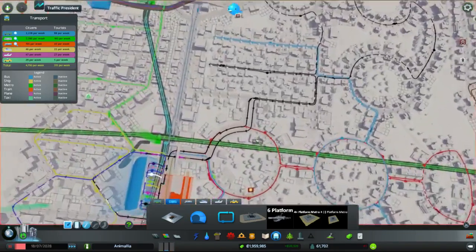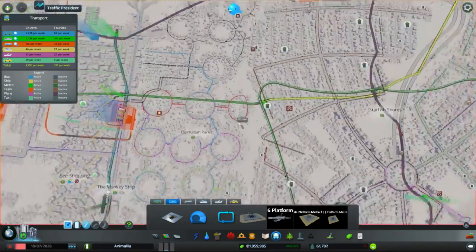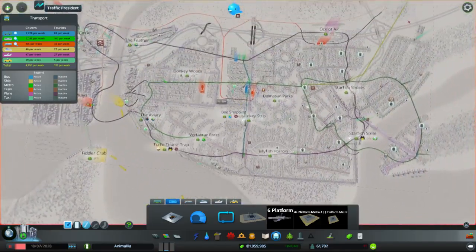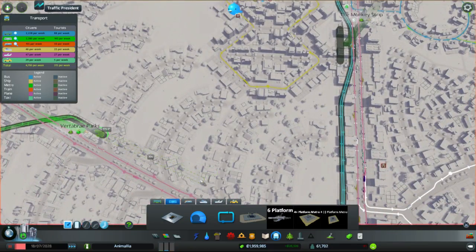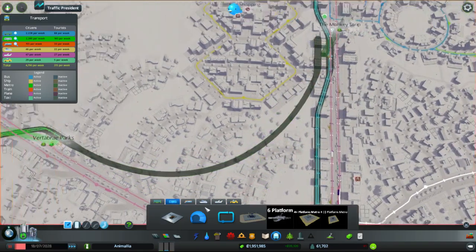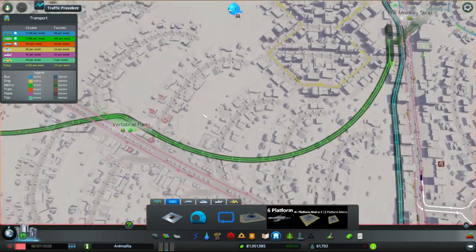Now we do a little bit of a diversionary tactic where this track there comes in like this, grab the line, have you stop there and have you stop there. So now that connection is plugged in — we've got an extra stop on the Monkey Strip. And now we will connect Donkey Woods up to that. Now it's almost getting to the point where I'm thinking about whether I can just loop the Donkey Connect line around. I can't necessarily connect it into that rig so easily; I don't really want to bring it out over there, so I'm just going to leave it as a partial loop that just goes back and forth.